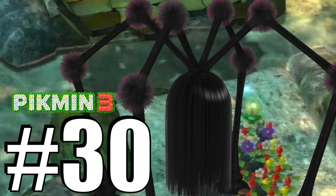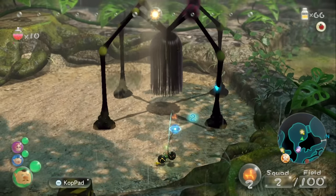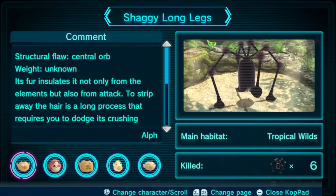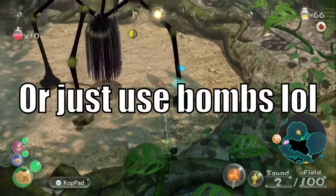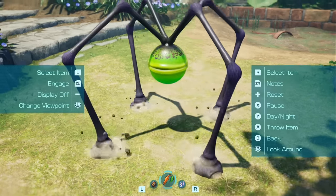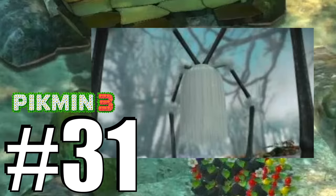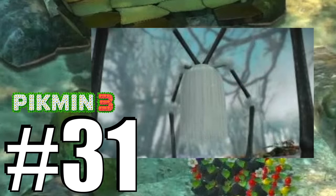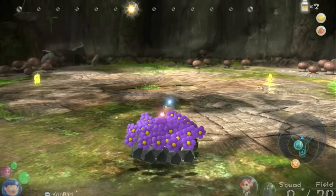Mini-boss time. Number 30, the Shaggy Longlegs. The Shaggy Longlegs was a Baldy Longlegs with extra production in the form of hair at the joints of its legs, so you'd have to wait as your Pikmin slowly crawled up the legs for what felt like 10 minutes — boring and kind of gross. Now that it's gone, there's absolutely no reason for the Baldy Longlegs' name, and that's hilarious. Number 31, the Arctic Longlegs — I refuse to believe these are the same enemy, so it gets its own slot.